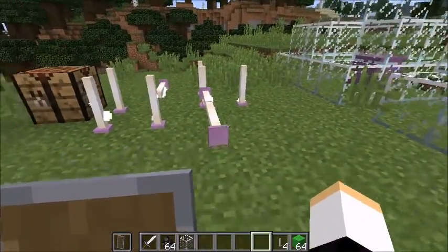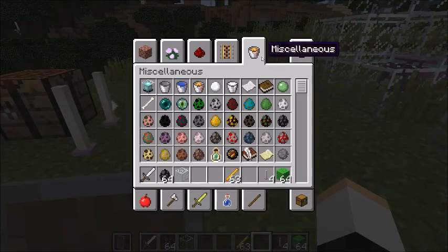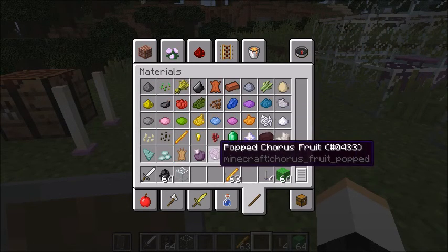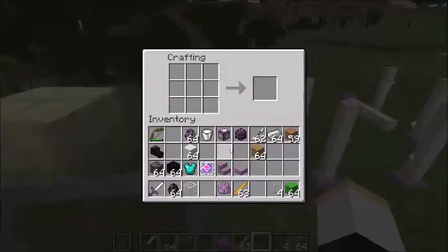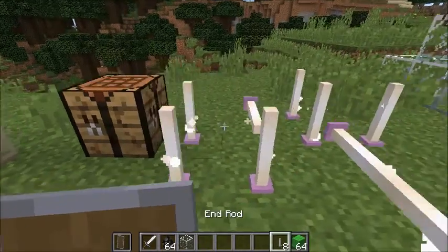We've got end rods. You can find them in the End of course, and we can craft them using blaze rods and some kind of fruit — this popped chorus fruit. So we're going to grab one of these, place it down here, blaze rod above, and there you have it: an end rod.